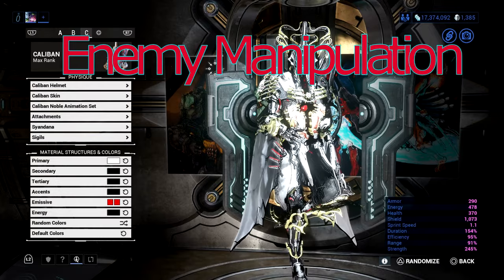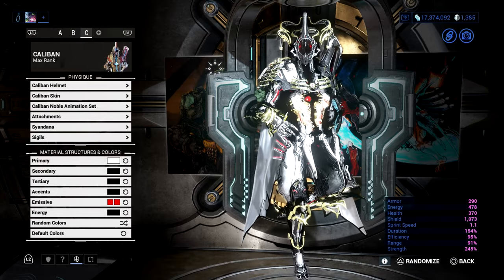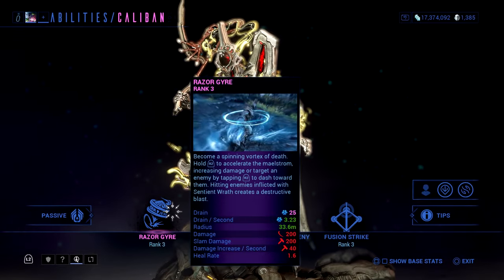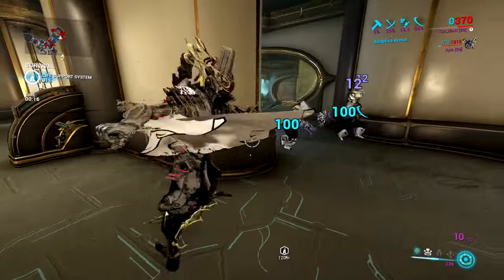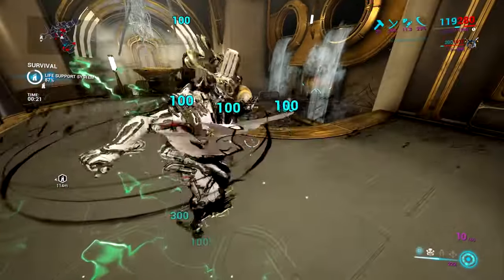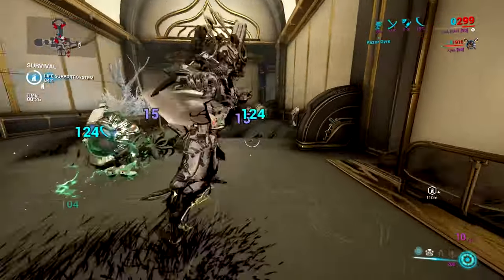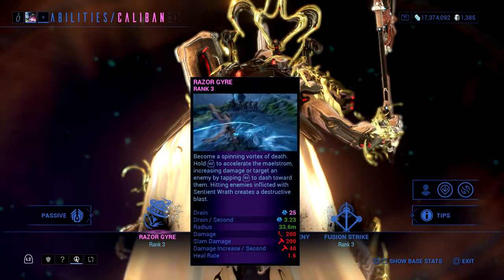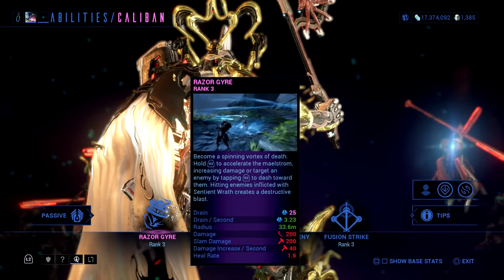For Caliban, he fits right in the enemy manipulation category. He is strong, he can armor strip, but for the most part he can distract the enemies to make sure that you can deal damage with your weapons. We have Razor Gyre — you basically become a spinning vortex where you hold R2 to spin, and then if you tap R2 at an enemy you can teleport or dash towards them. It's pretty fast and you do deal slash damage.